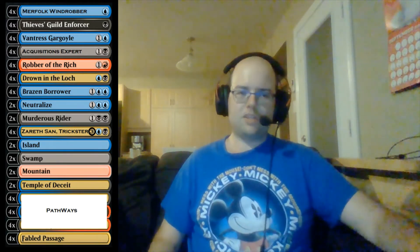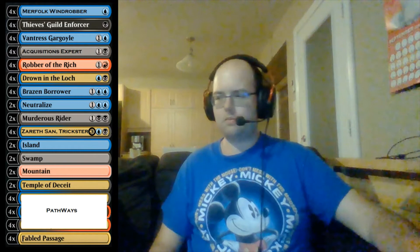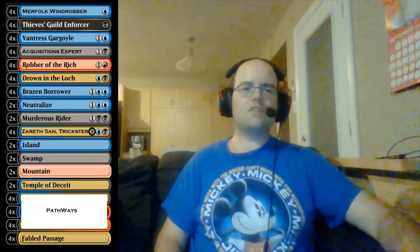We play Vantress Gargoyle because if we're already milling our opponent, a 5/4 flyer sounds like a pretty sweet deal. For other value cards, Acquisitions Expert is one I really like from the new set — it's basically an improved Burglar Rat. It's a 1/2; when you play it, your opponent has to reveal a card and discard it, so it's a Burglar Rat with better stats, and it's a rogue. That means we can use Zarethsan, trigger Thieves' Guild Enforcer's ability, and also trigger Robber of the Rich. If we've exiled cards with Robber of the Rich, Acquisitions Expert can attack and we get the rogue attack trigger, which lets us play the exiled card.